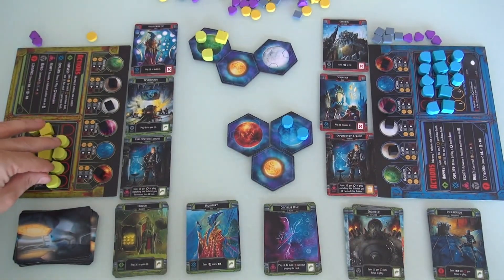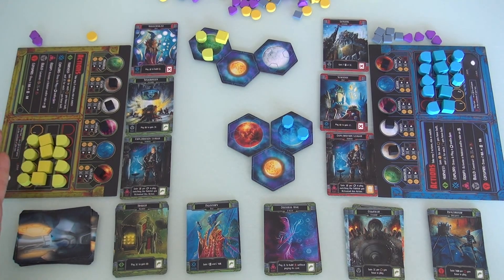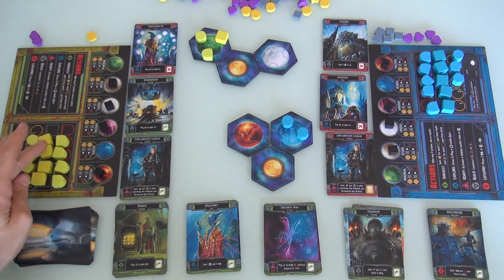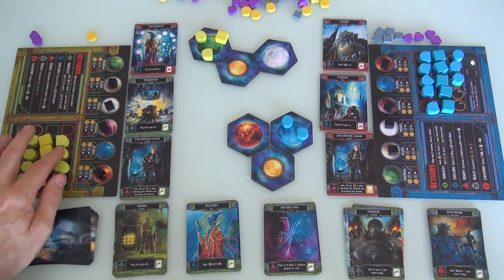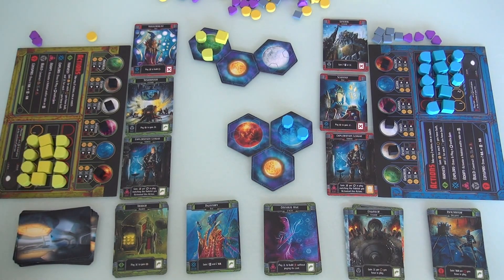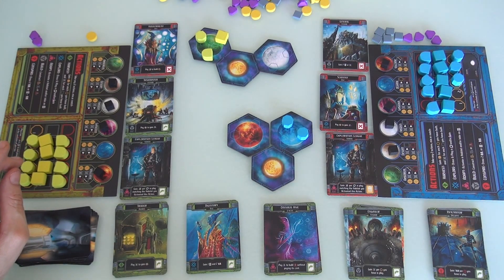Colonies don't do anything for you on their own. Mines and energy spaces let you harvest to get more stuff to build more. Colonies are the timer for the game. Once one player has built all five of their colonies, the game ends right then. It's not like the round ends and everybody gets one final turn — somebody builds their last colony, it's over on the spot. So you've got to keep an eye on your opponent if somebody's trying to rush the end by building a lot of colonies.